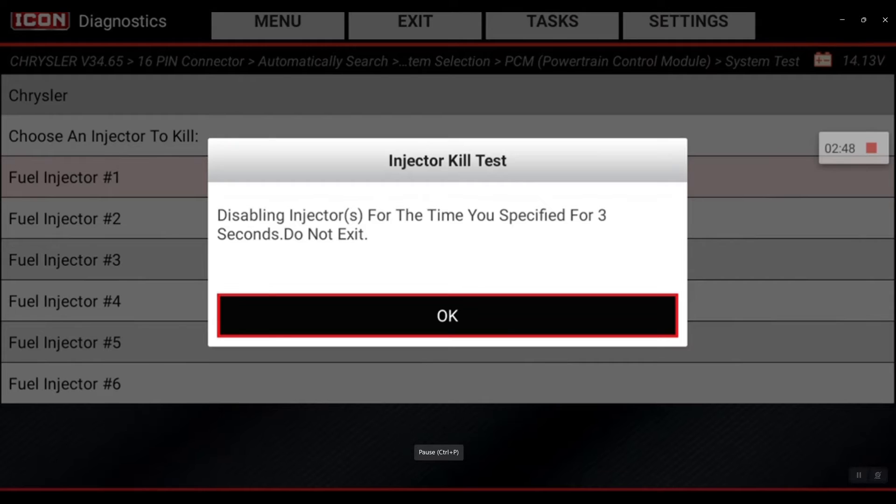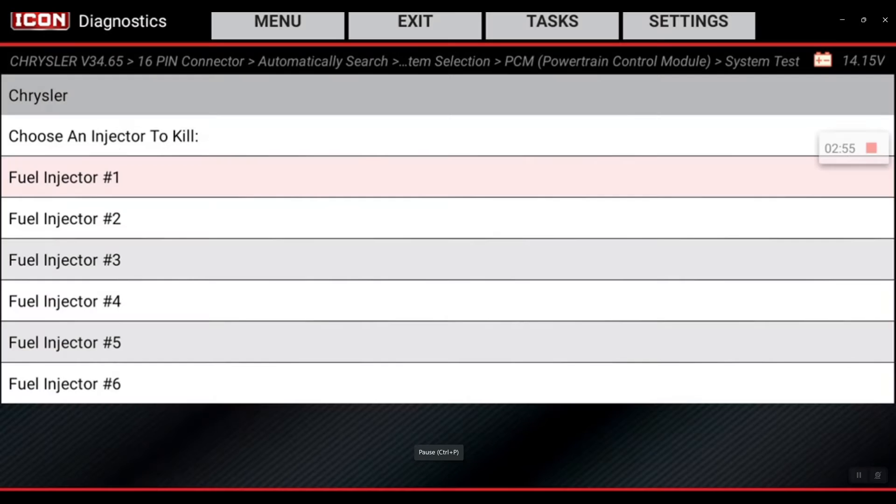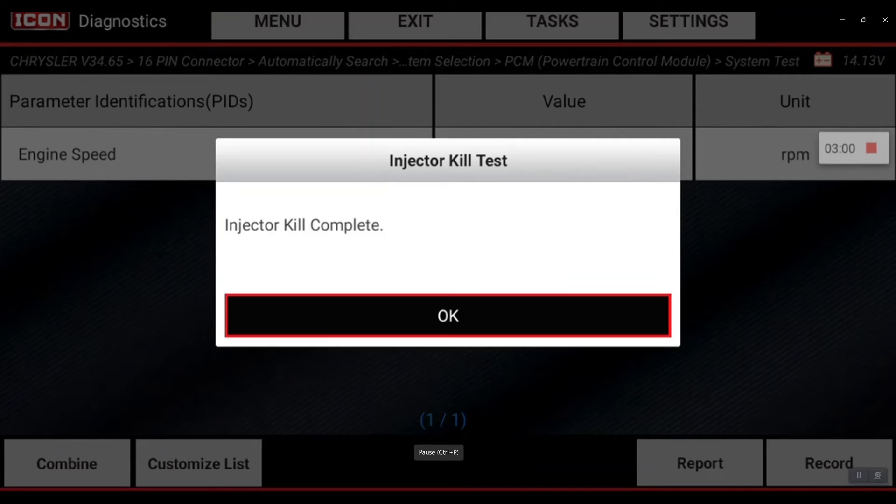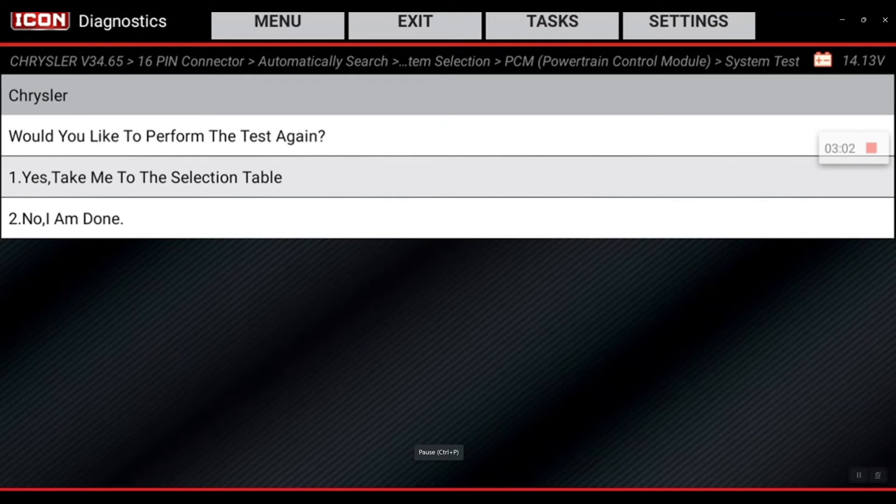That tells me that injector is performing, because it did impact the performance of the vehicle when I disabled that injector. Let it count down — three seconds — it should say complete. Now I can move on to the next injector, so back to the selection table.